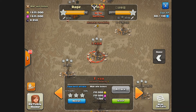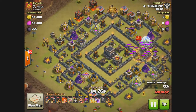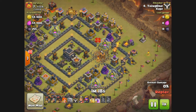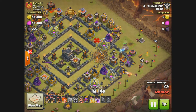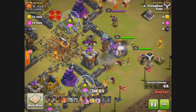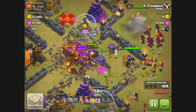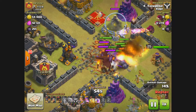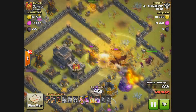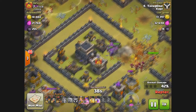Before we close out, let's look at one more three-star attack by Thing One. He did a GoVaHo — he has a Golem plus a Golem from the clan castle. He starts with earthquake spells to open up the center of the base, creating a path. Here comes the Golem with wizards behind, plus a max Giant from the clan castle. Wall breakers successfully open up a path, heroes come in. The Barbarian King is diverted to the defending Archer Queen while his own Queen drags minions. A heal spell goes down to keep those Valkyries alive. The dragon goes down and the Golem moves directly to the center of the base.